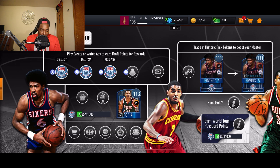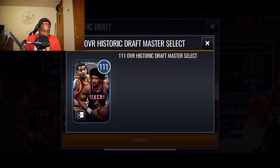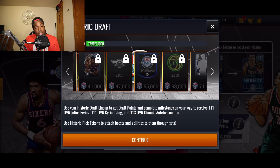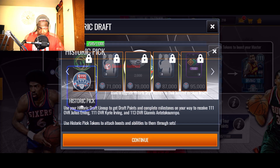Looking at the rewards: to get your first master you need 41,000 total points. To get your first Historic Pick Token you need 55,000 points. These pick tokens are used in sets — once you hit 41,000 you can choose the 111 overall master you want, but it comes without a boost. To add the plus four boost onto your master, you need to include the Historic Pick Token in the set, and that's how you get your master with the plus four boost.